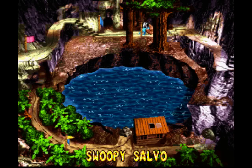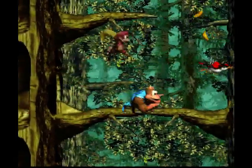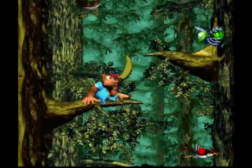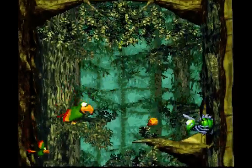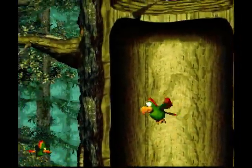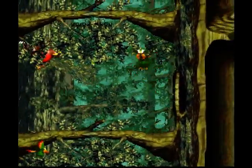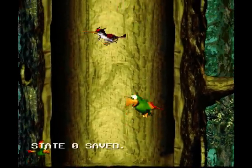Next up we've got Swoopy Salvo, let's go. There are woodpeckers that implant their beak into the trees so you can use them as platforms — nice concept. Now we've got Squawks the Parrot again. Spew some coconuts, and my aim is lousy. I think they're called buzzes, but I don't care. Hit that fat bird. I have a feeling these guys can actually hurt, so I better be careful.